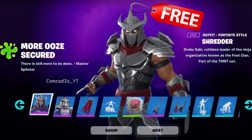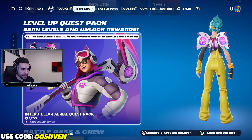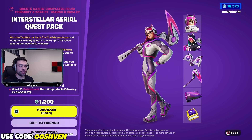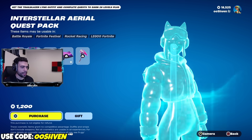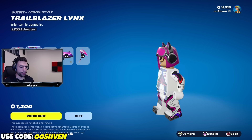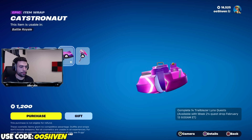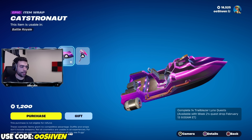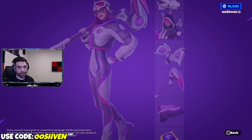Let's talk about Teenage Mutant Ninja Turtles and the brand new free rewards we can unlock. We also have a brand new quest pack up in Fortnite that allows us to level up a total of 28 times. The bundle is 1,200 V-Bucks and includes the skin, the Lego version, back bling, wrap, and pickaxe. So this is definitely a cop.